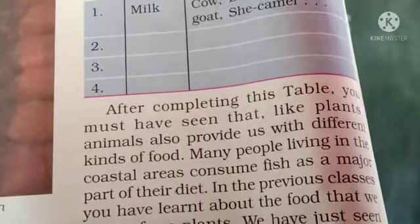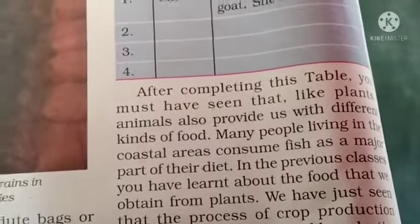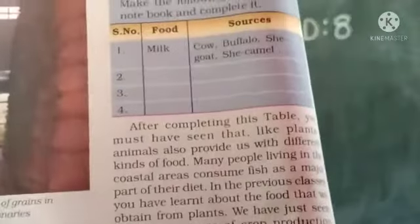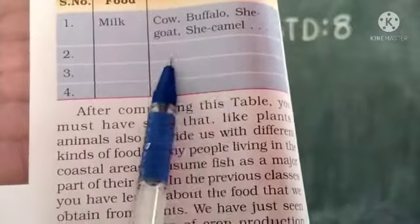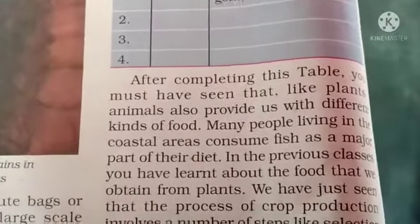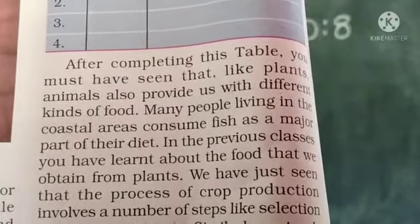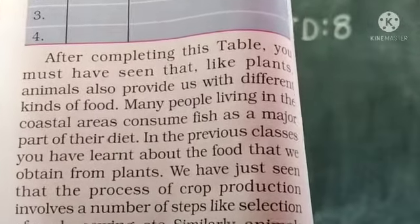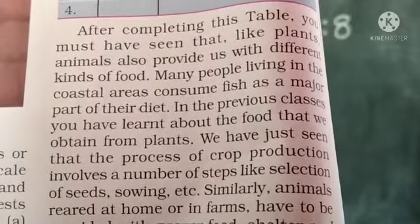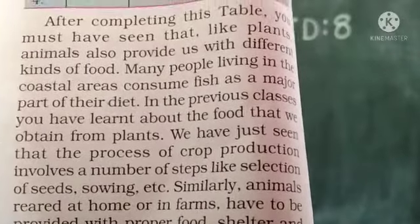Just like plants, animals also provide us with different kinds of food. For example, eggs come from hens and ducks. Many people living in coastal areas consume fish as a major part of their diet. In previous classes, you have learned about food we obtain from plants. Similarly, the animals reared at home or on farms are provided with proper food, shelter, and care. When this is done on a large scale, it is called animal husbandry.